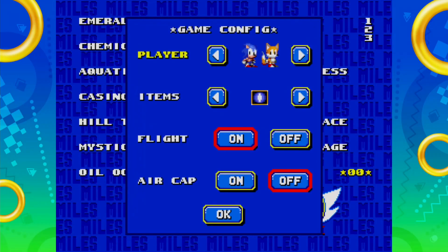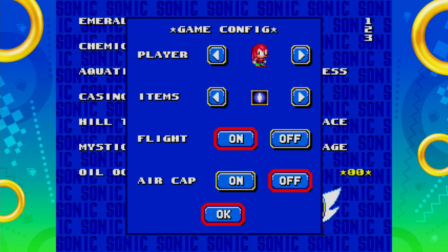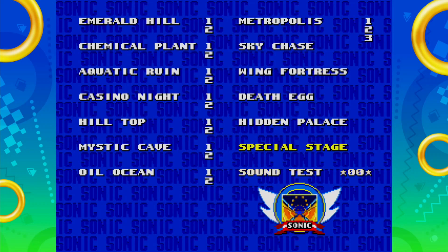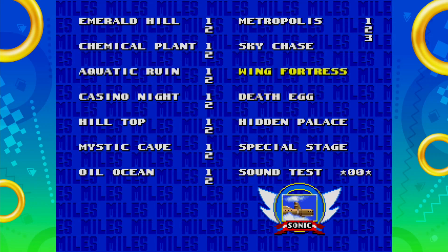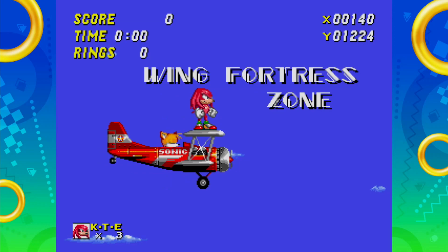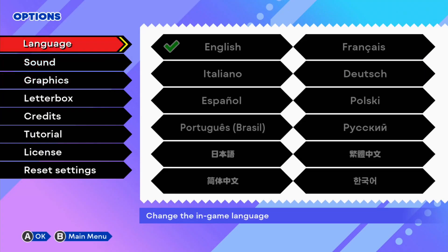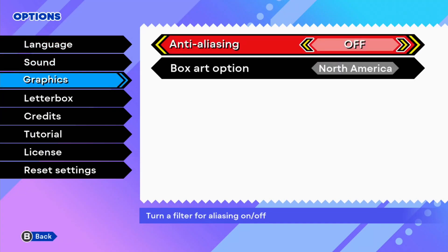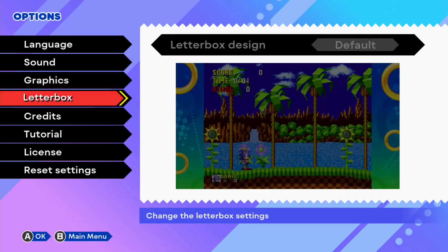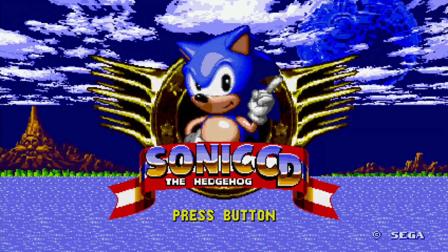Most of these games still have the cheat debug and sound test menu where you can modify a bunch of stuff. Just put a button combination in at the title menu and you can do stage select, modify items, or change whatever character you want — including the ones not available on classic mode's character select. Though these sound test cheats are really the only emulator-esque features we have; there are no filter options, just button combos for level jumping and character swapping, at least outside of Sonic CD.